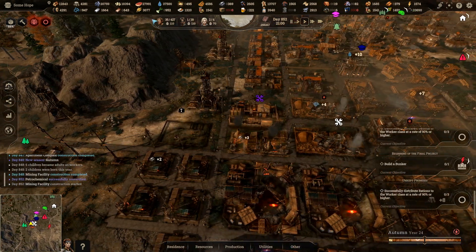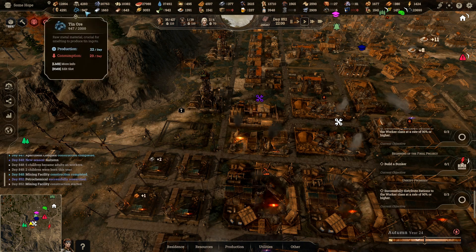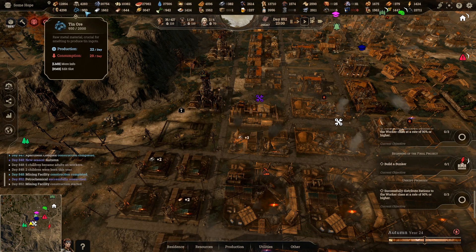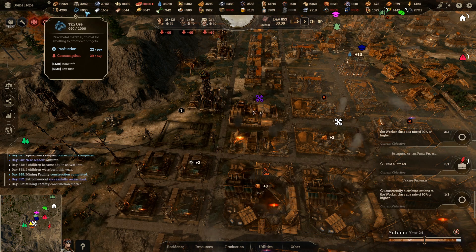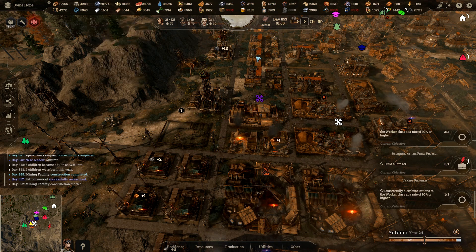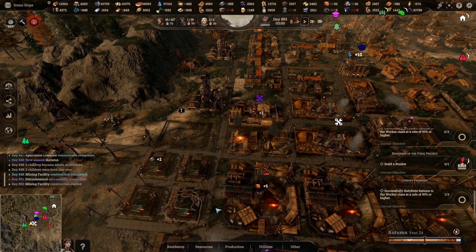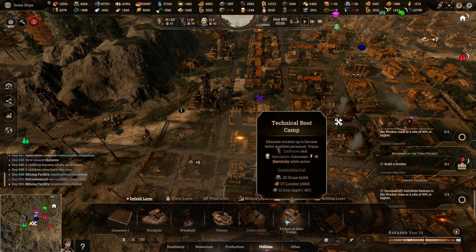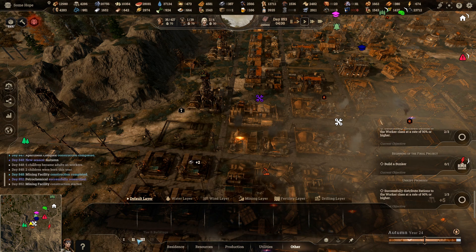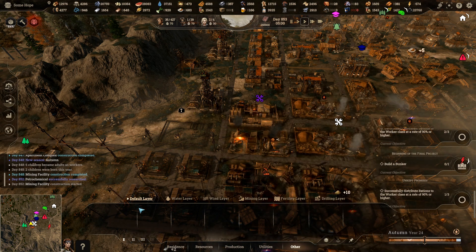What's everything else looking like? Producing 22. Yeah, we've got to sort that — build a bunker out. Where do you find that bunker on here?